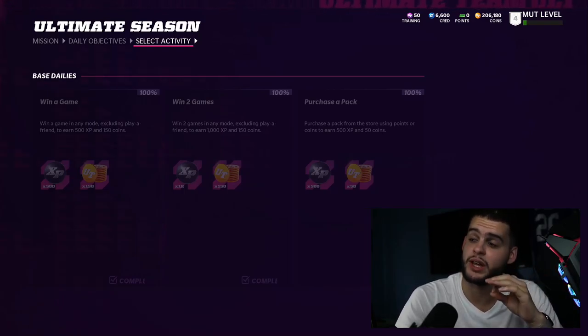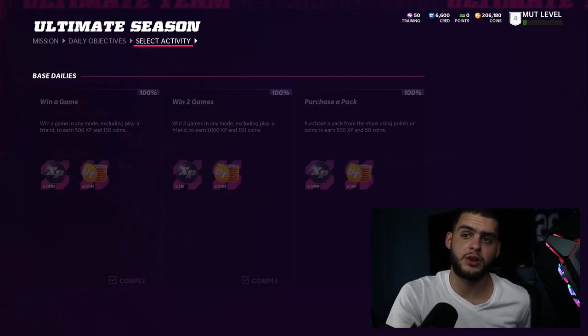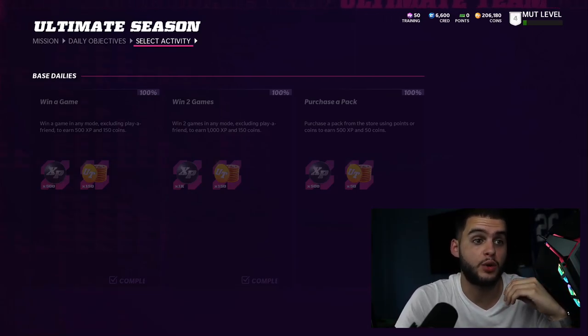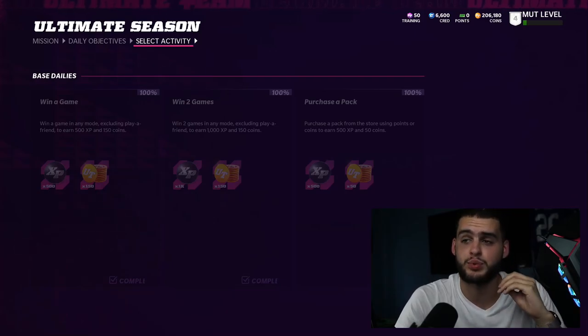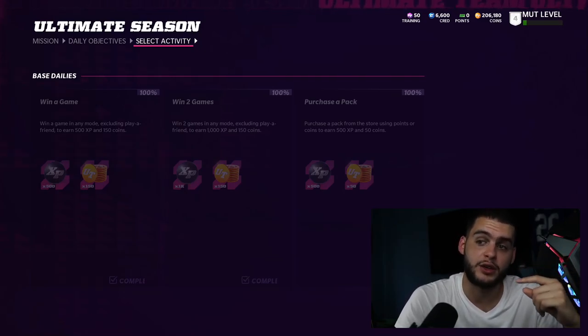In my personal opinion, you can get the whole daily thing done in under a minute and a half. Go right into the Patrick Mahomes early access solo — or if that's gone by the time you see this video, go into any campaign solo with a quick objective like 'throw a pass' or 'complete a pass.' Any of those pre-season level solos — just play it once, it takes about 20 seconds, then load out.